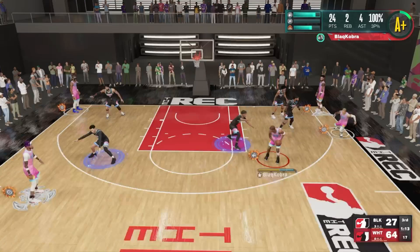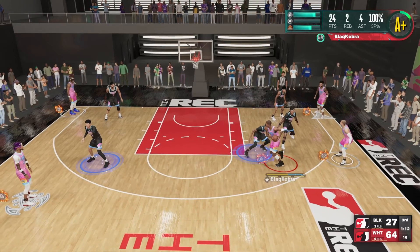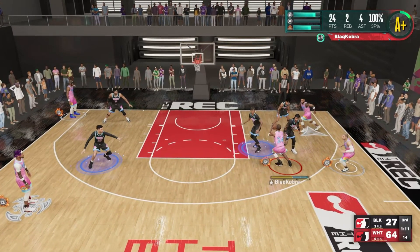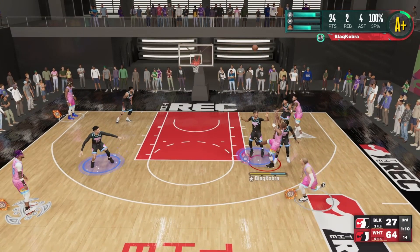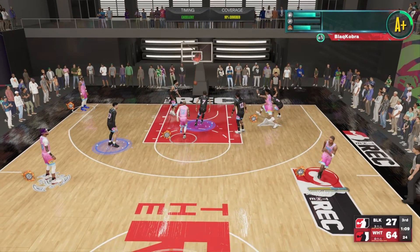You show them something a couple of times and when they're least expecting it, give them something different. So I'm going to show him what I've been showing him with that step-over jab, but I'm not going to spin to that side — I'm going to hit him with a spin shot. Because he was anticipating a spin towards the paint, his momentum is carrying him that way and he's not able to recover and get a good enough contest on that shot.